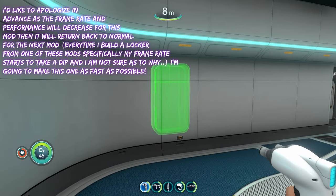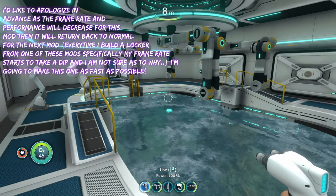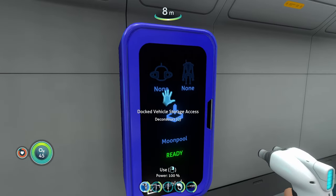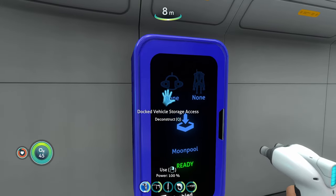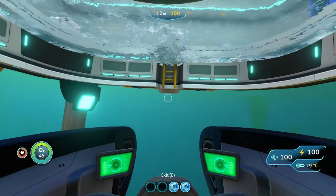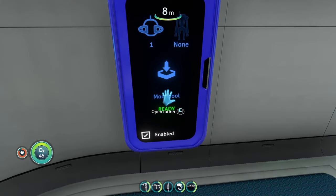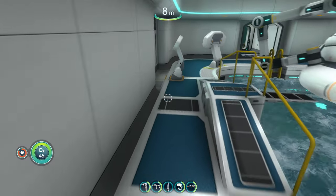It's essentially a locker that, whenever you put it down, it's going to allow you to pull items from your docked vehicle. So let's say I dock my Seamoth in this moon pool — I don't actually have to go up to the storage and pick everything out individually. I can just go up to here and it'll automatically show everything that's in the vehicle. The Seamoth is docked and, as we can see, it said 'extracting' over there. So now if we open this locker, we can see that it took everything out of the Seamoth storage and put it right in this locker.